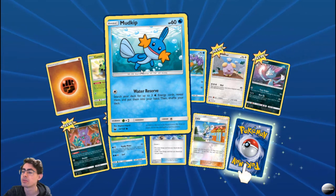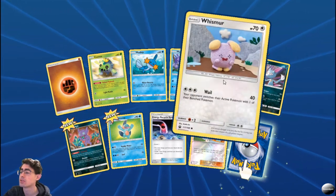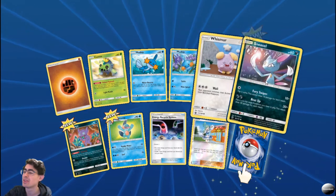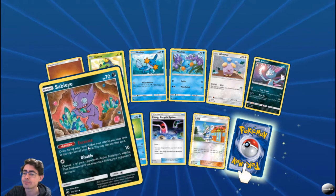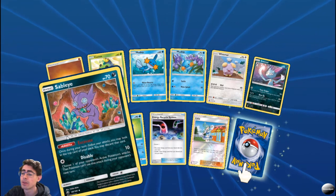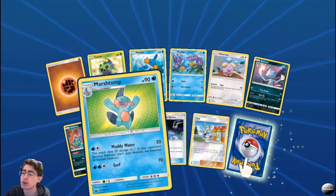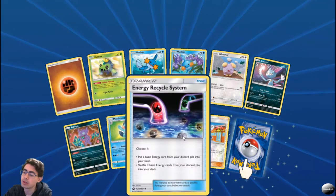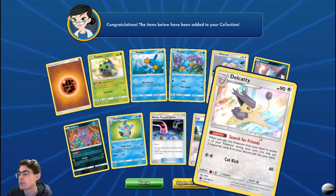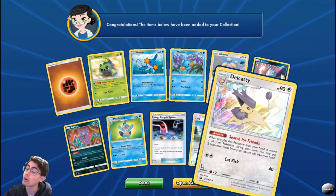Got two Mudkips — Water Reserve, put them into your hand, pretty decent for charging up your hand. Beautiful Mudkip card though. Sneasel — Fury Swipes and Beat Up. Sublime — Extivate: once during your turn you may look at the top card of your deck, you may discard that card. That can be very useful, and I can throw it into any deck because it doesn't require dark energy. Marshtomp with Muddy Water and Surf. Energy Recycling System. And our rare is a foil Delcatee — Search for Friends: when you play this Pokemon to evolve, you may put two Supporter cards from your discard pile into your hand. Quite useful.